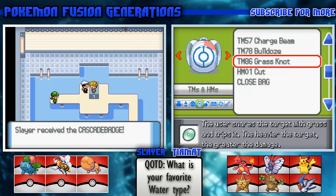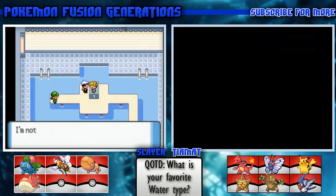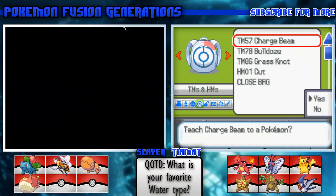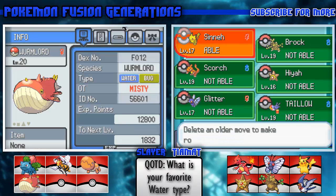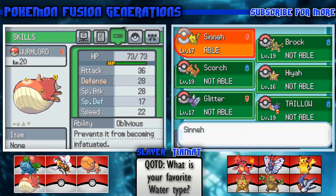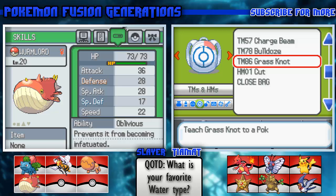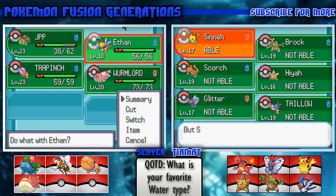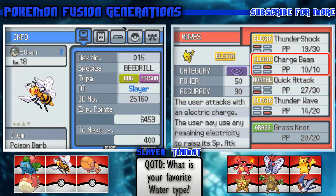TMs can be used more than once in this game - that's super nice! Got a Worm Lord. TMs can be used more than once - not bad. Let's forget Double Team for Charge Beam. Grass Knot - who's gonna learn Grass Knot? Sure, I'll teach Grass Knot to Pikachu. That'll be good against Ground types.